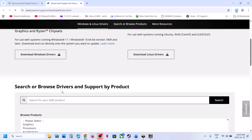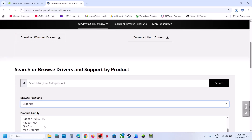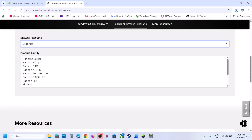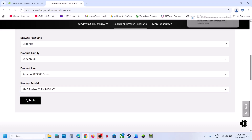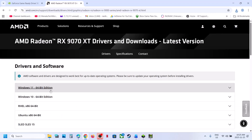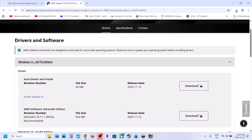Similarly, if you have an AMD card, go to the AMD website and do the same thing — select your graphics card and your operating system, download the latest graphics card driver, install it, restart, and then check.